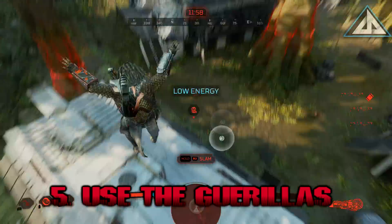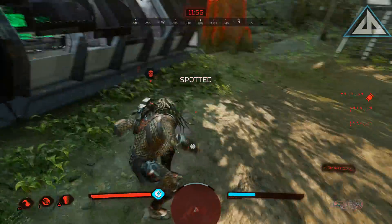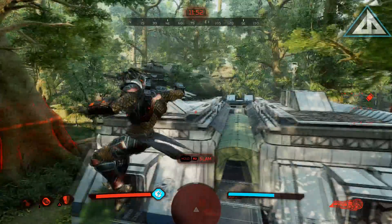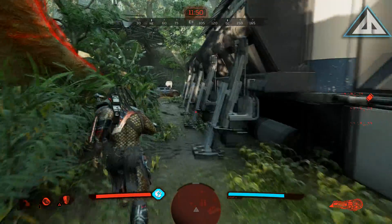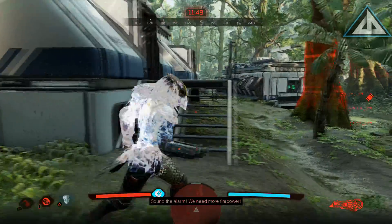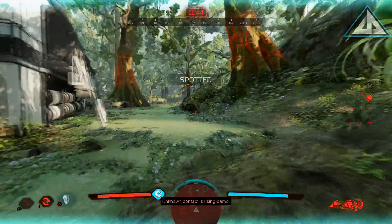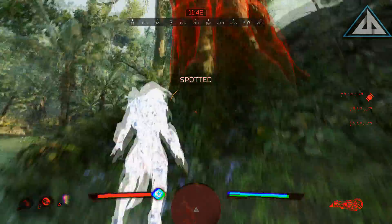Use the Gorillas to your advantage. A great tactic to make hunting players easier is to expose yourself to the gorillas — drop down into the camp and show yourself to them so they sound the alarm and cause chaos for the players to deal with. This will make singling out players easier or give you more chances to use the cannon to shoot down a couple from a distance.